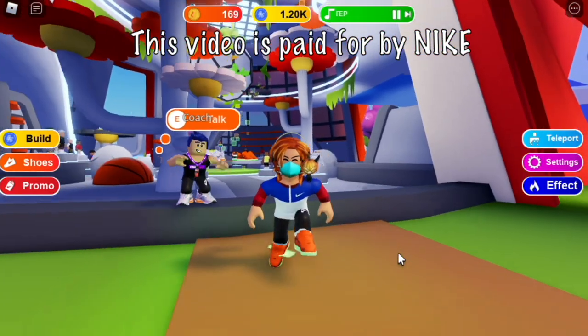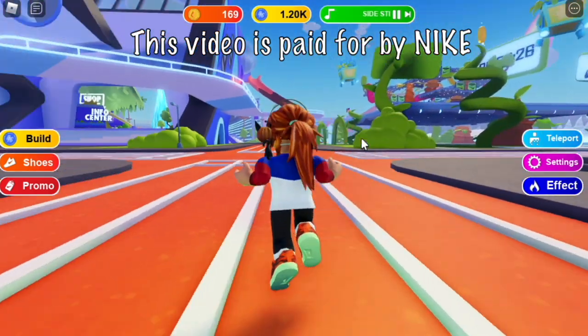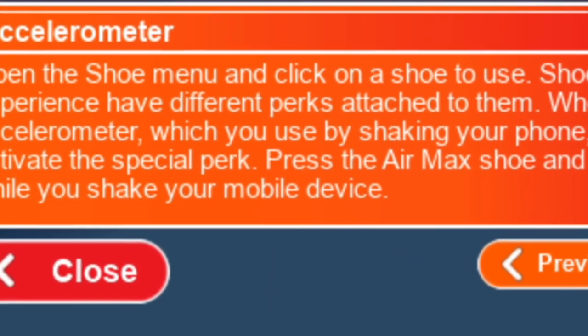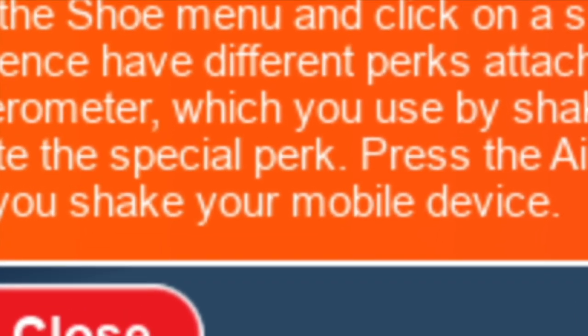There you go. I think we are ready to explore Nike Land. But before that, another feature of the shoes that you buy — we call it the accelerometer. In short, this is like a special skill of the shoe that you buy. As you can see, it is mobile supported.